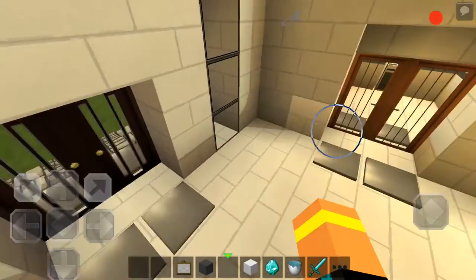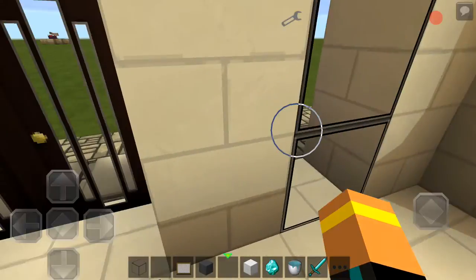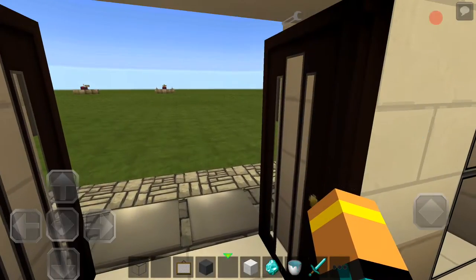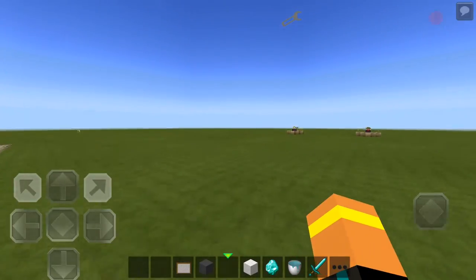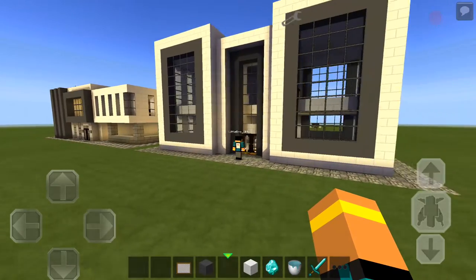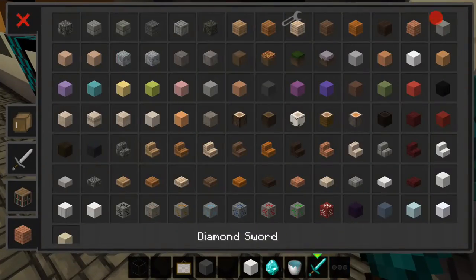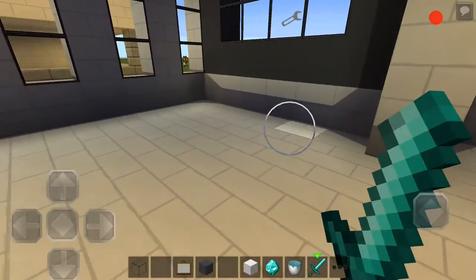Let's go ahead and go to our second house. Oh wait, that's our kitchen guys — looks pretty cool! To spice things up we're using some kind of texture pack in Minecraft to make it look a bit more nicer. It looks pretty nice, doesn't it guys?